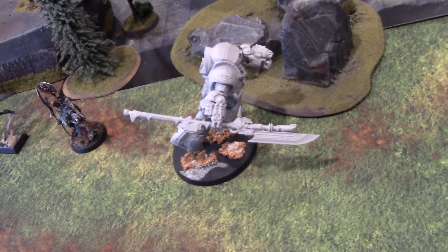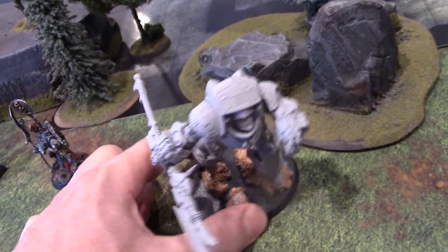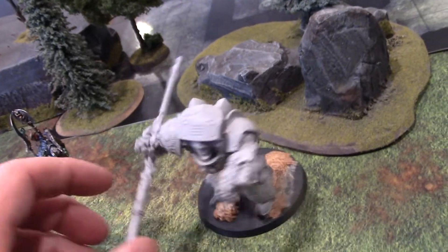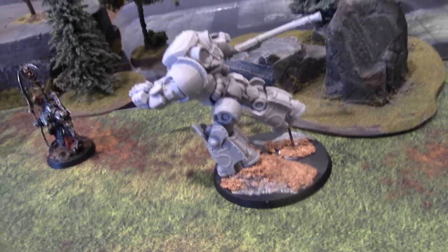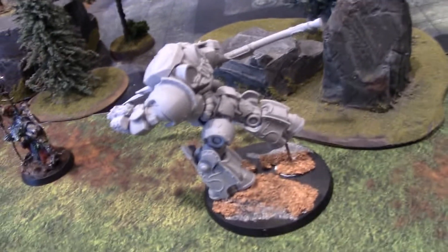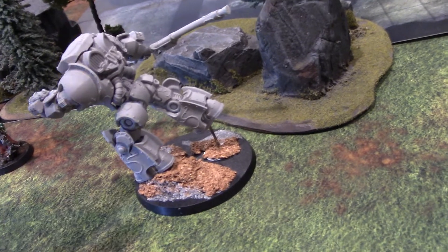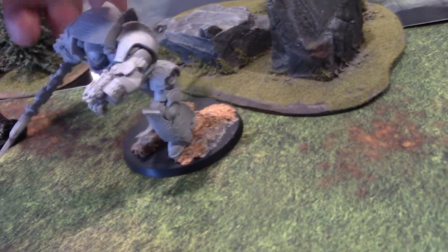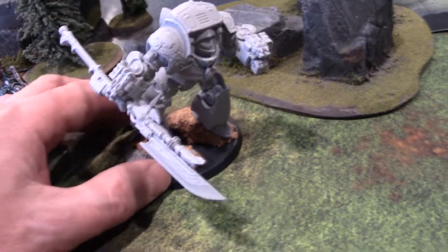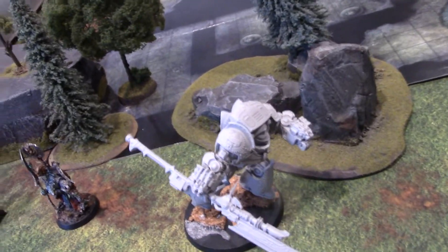Everyone's got an opinion. This is a model from Forge World for Adeptus Custodes. It's part of that giant Custodes project. And we did a little further repositioning on this guy to make it look like he was lunging forward. So we've got a pin in his back foot holding him on, and then we basically redid the angle of the model. And it's just got a good feeling to it.